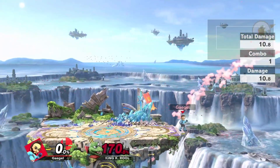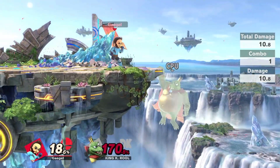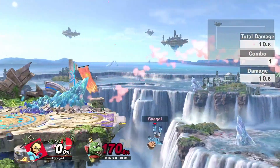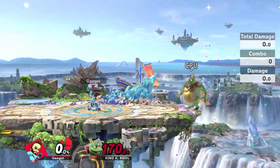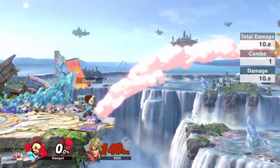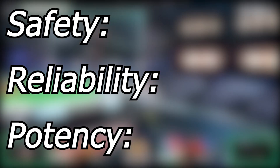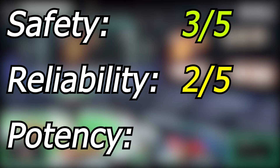Using backhair is a bit safer, as even if you get reversed, you can usually still recover by reacting quickly with feint jump. BDK can go further offstage, but if you miss, you're guaranteed dead, so practice this a few times before going for it in tournament. Characters this works well against are those who rely on airdodges to recover, like Ganon, or characters with predictable recovery routes like Ken and Ryu. For safety I give it a 3 out of 5, for Reliability a 2, and for Potency a 3.